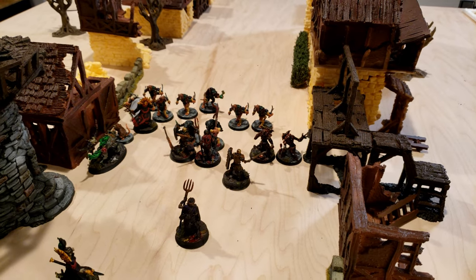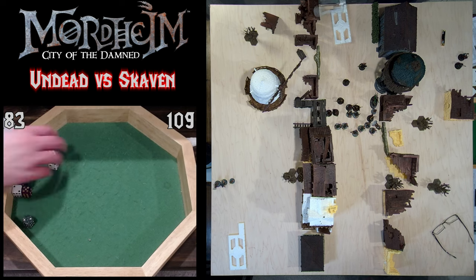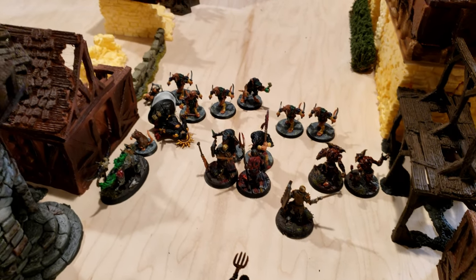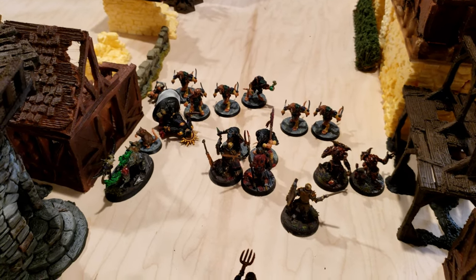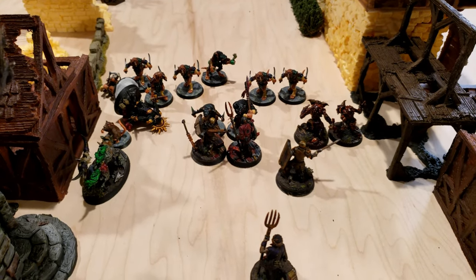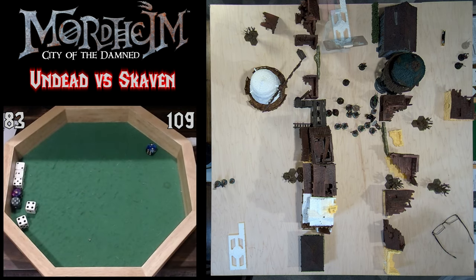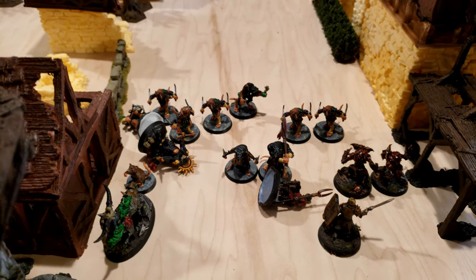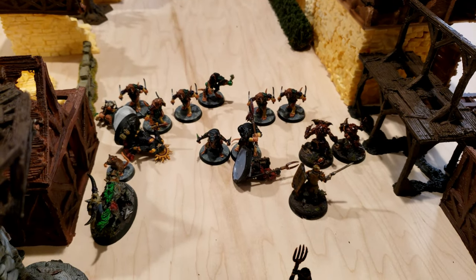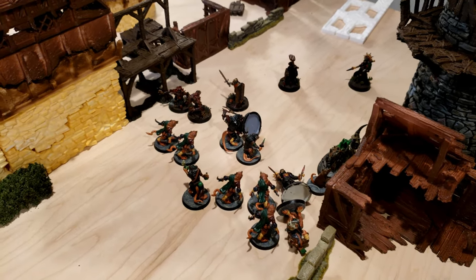Still intimidated by the Undead Fear, only one Skaven is brave enough to step up against the Vampire to try to save his buddy. With the sounds of a thousand squeaks, the Eshin Sorcerer is able to cast his Gnaw Doom spell, which overwhelms the Vampire and knocks him to the ground. Meanwhile, the Skaven slings are ineffective against the Undead for another round. With the momentary advantage, the Verminkin dive on the Vampire, but their knives are unable to penetrate his toughness. In the center, the Assassin manages to defeat one of the Zombies and turn the tide of the battle. Overwhelmed by the Skaven, the Vampire Lord orders a retreat, and the Undead melt into the shadows of Mordheim.